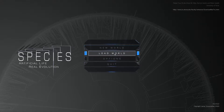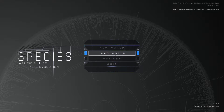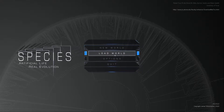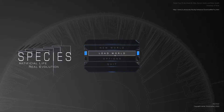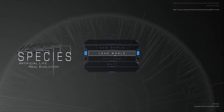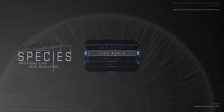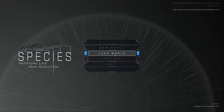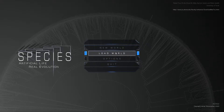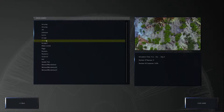I want to continue from where I left off, where I'm reducing the temperature. Once a certain population has reached a point, when we get to like minus 20-ish, I think what I'm gonna do is start a new world and import the dominant species from this world into that world and just see if they can live. That's the plan for today, so it might be a short video.